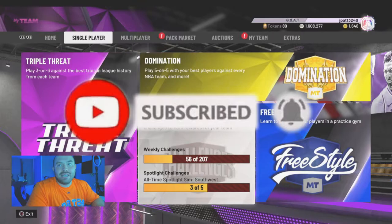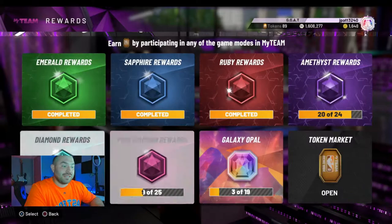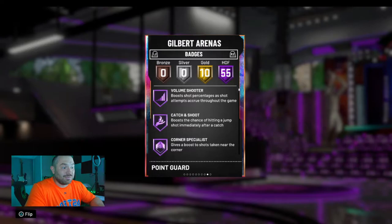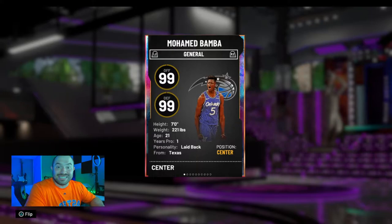We finally got an update. As you can see I don't have enough tokens right now, so I'm about to show you guys what I'm doing to get tokens so we can start getting some of these cards. With this market update we have Nicholas Batum, which I'm not really a fan of, John Collins who was a really good amethyst card but not really my cup of tea, and Gilbert Arenas whose card looks pretty good.